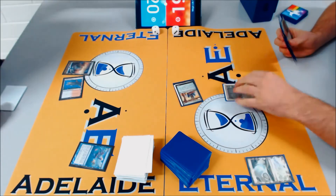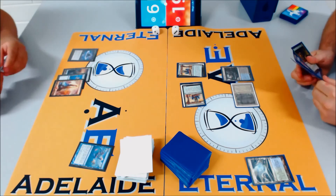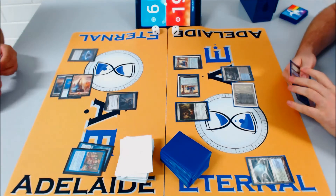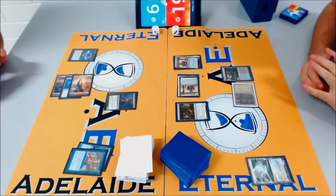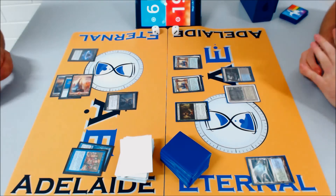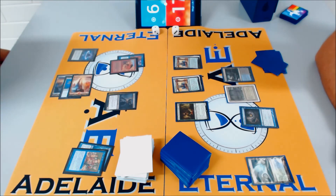One damage from a Veteran Explorer token. All the miscut basics are coming down. Four mana — this is either Sneak Attack or Show and Tell with Flusterstorm backup. Show and Tell resolves, and Beckett has Titania! Oh no. This is where Show and Tell backfires against Nic Fit. Beckett had an active fetch land ready — he was actively thinking: if you play Show and Tell, I'm putting Titania in and have a fetch land ready to go.